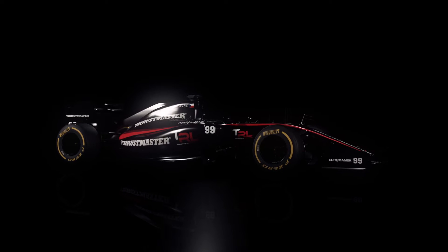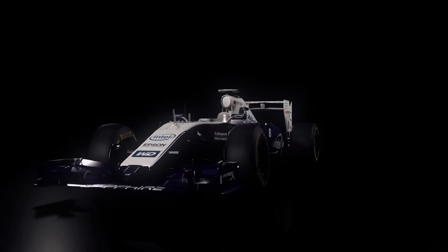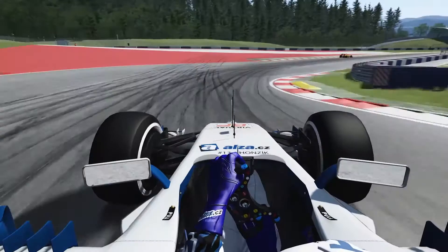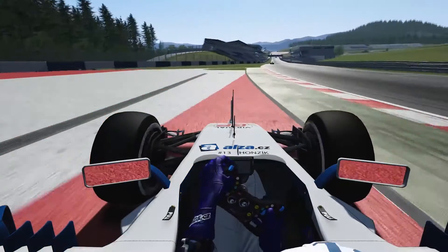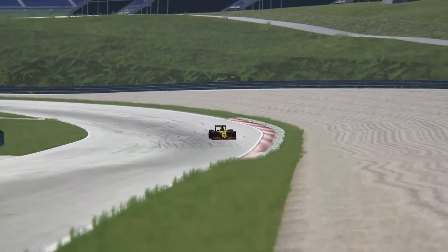BenQ Virtual GP works on the Formula Corsa model, which takes its design from the real Formula 1 Williams Racing car. The motor is 850 horsepower, which is 120 kW, and the turbo is 3.5 bar.